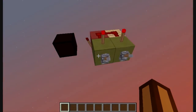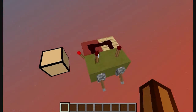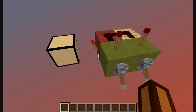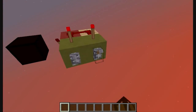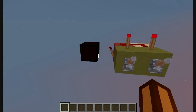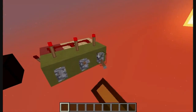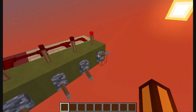Here we have another design that works the same way — if we power both of the inputs, this line will turn off and let the output turn on. The difference with this design is that we can have the inputs on the side of each other, and we can also stack them together, so we can have more than two inputs at a time, as you can see.